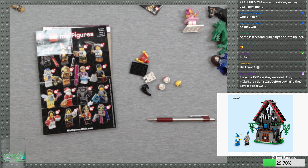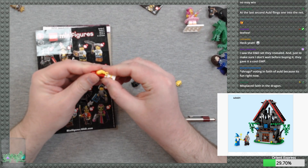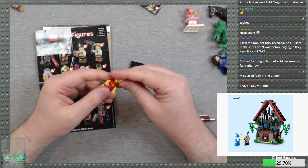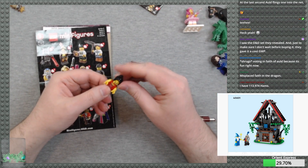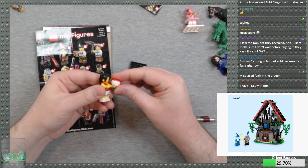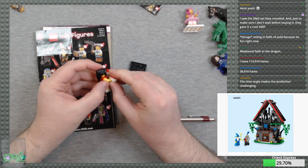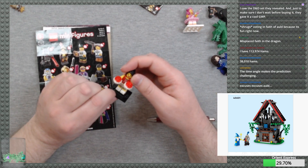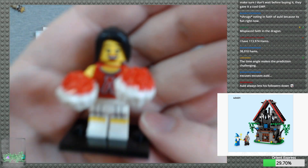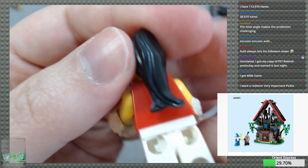You saw the D&D set they revealed — they gave it a cool gift with purchase, and the mimic dice box looks pretty nice. Misplaced faith in the dragon? No no — you had perfect faith in me, I'm just sick. Here is our cheerleader — neat pom poms, nothing on the back of her torso.